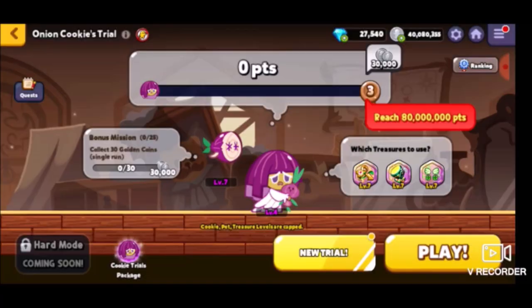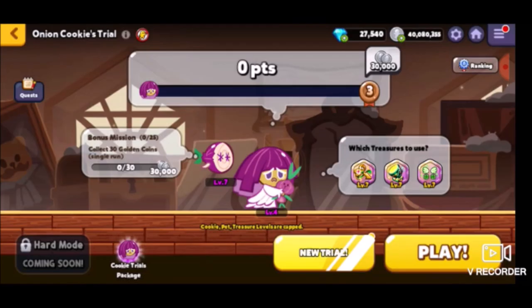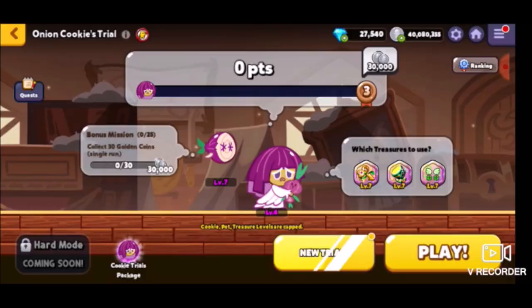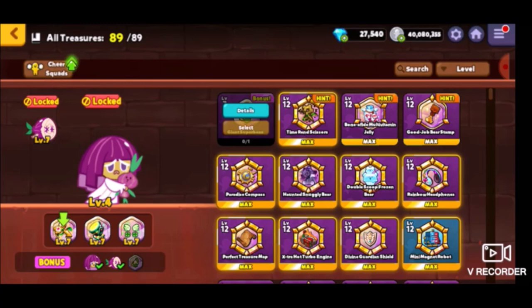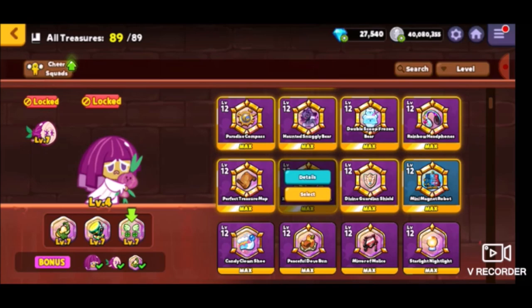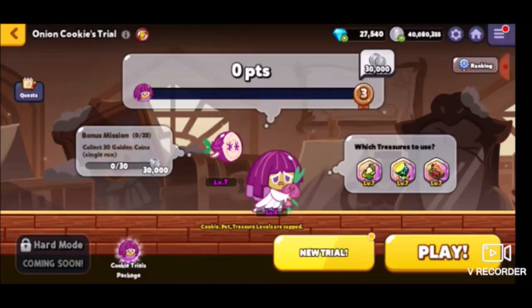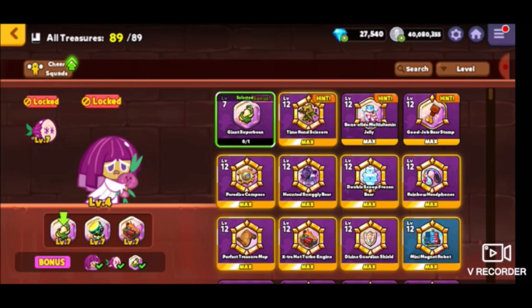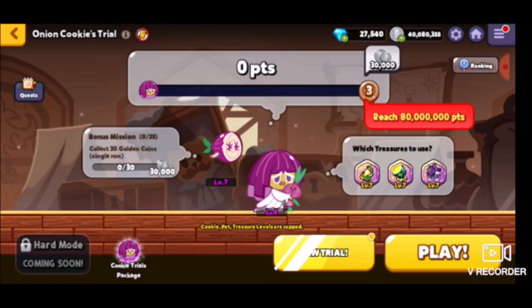Alright, it seems like we have everything marked down. I do gotta equip some treasures. I have all the treasures prepared at level seven. I don't have the thing recommended for Onion at level seven — at least I don't think. But we should be good with what we have. Let me go ahead and readjust these treasures. Oh wait, I do have that at level seven. There's also the hot rod that I need — actually, apparently it's not even that, it's the ghost. Let me find my ghost bear real quick. There we go. Now I think we have everything we need, so let's go ahead and get onto this.